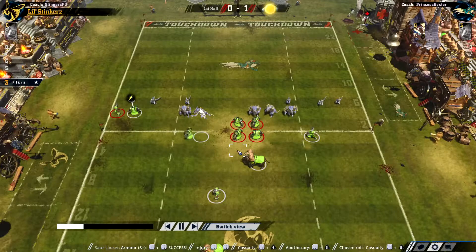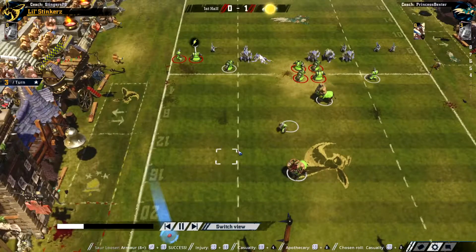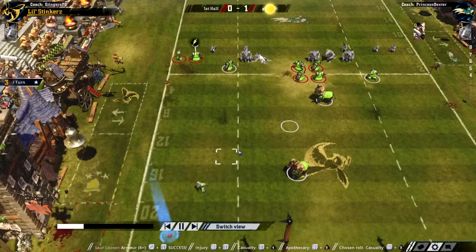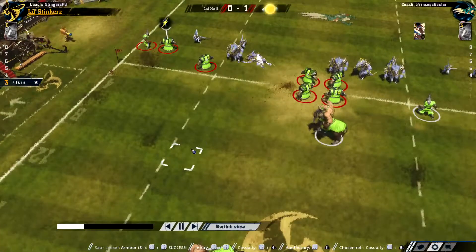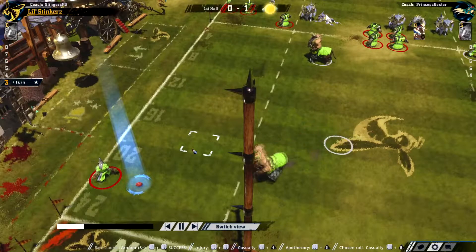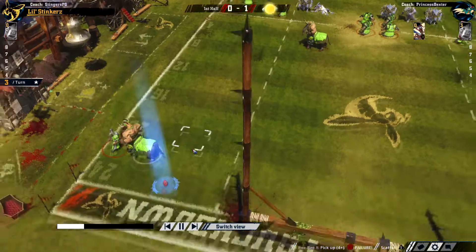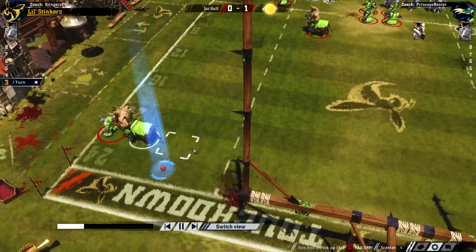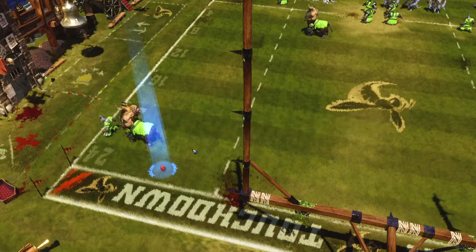So for the rest of this match my main goal was to take down a Saurus. It's easier said than done, though. Let's see if the Bull Centaur can pick the ball up — nope, not with that roll. That was a one, so that was going to fail whoever it was, elf or anyone else. Just pushing back that Chaos Dwarf blocker. Another two-dice block — just a push.